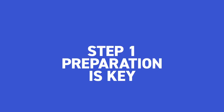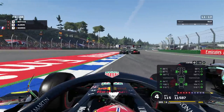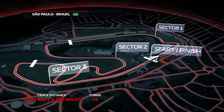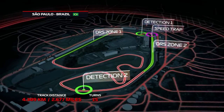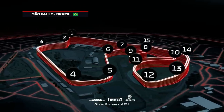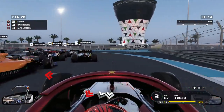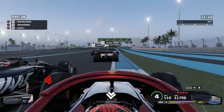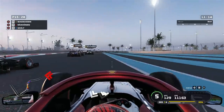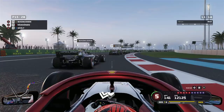Step one: preparation is key. When it comes to the start of a race, a lot of people just assume it's arrive on the grid, floor it, navigate turn one and you're in the lead. It's not really like that at all. You do actually need to prepare beforehand. Each track is different in terms of distance between the lights and turn one, whilst also taking into consideration the angle of incline or decline you are starting on. A strategy you apply for one circuit may not work for another, so take your time in practice races and work out where you need to brake going into turn one, because chances are you can actually brake a lot later than you would on a normal hot lap.